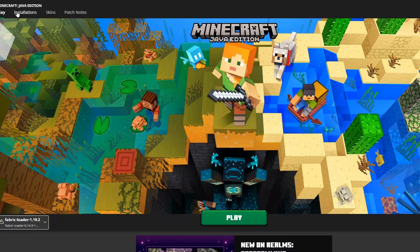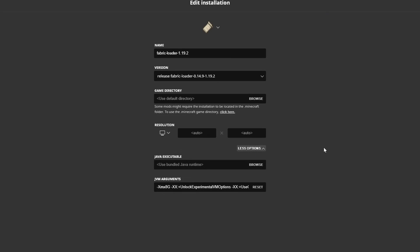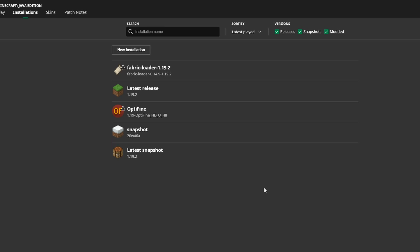And you're ready to go. So just go to installations, click that, edit, more options, and edit right here. Thanks for watching. See you next time. Bye-bye.